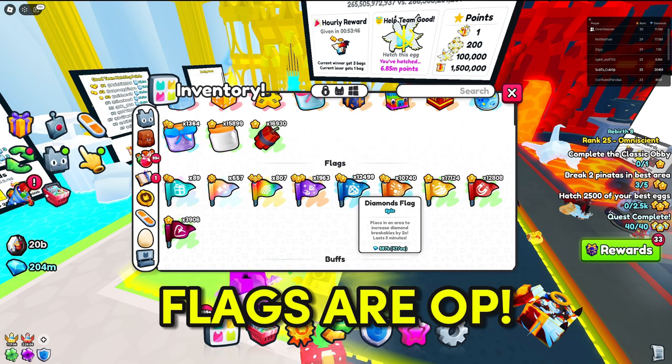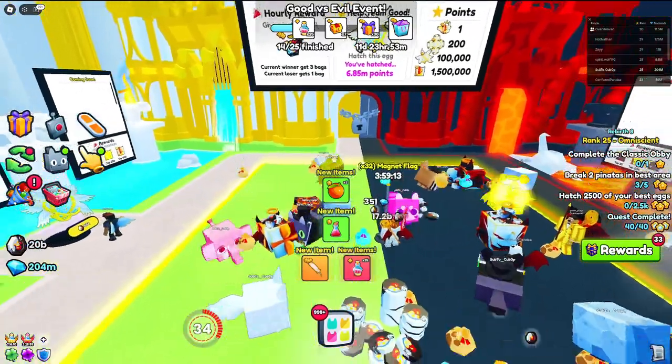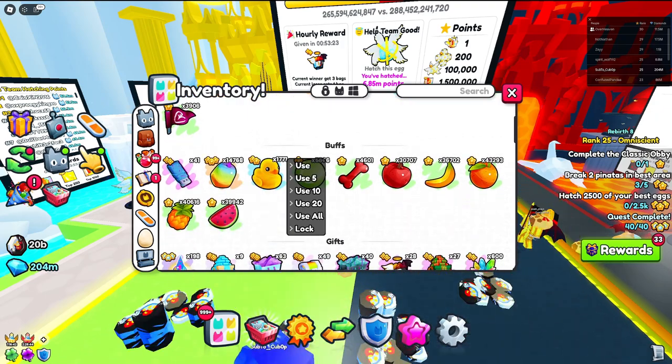You also want to put down some flags. I recommend getting a Shiny or Rainbow Flag as these two plug in the most points. You could also go for the Fortune Flag, Points Flag, Hasty Flag, or Strength Flag. Keep in mind other players might have flags there too, so server hop to find a server without any flags already placed.